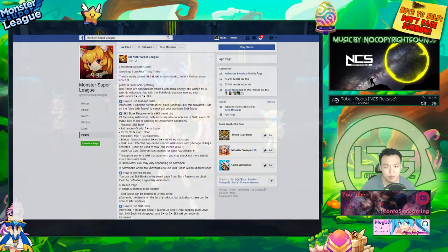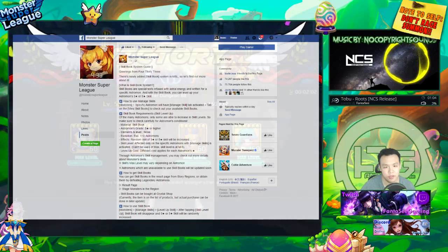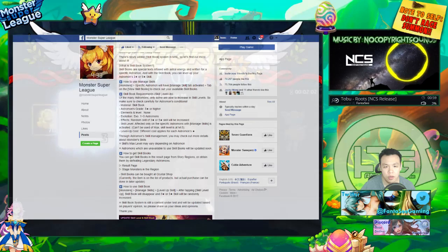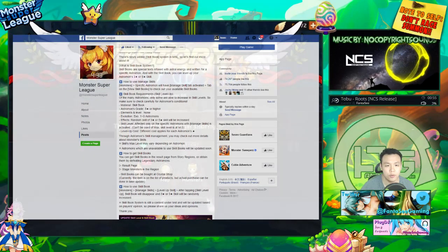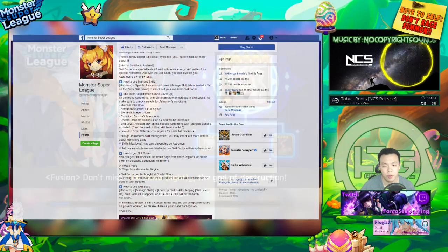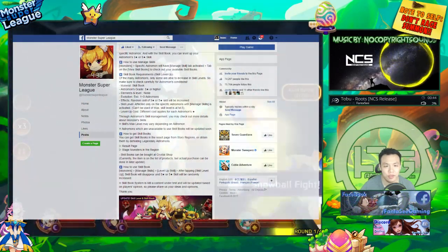How to manage skills: Astromons have a managed skill tab activated, and then you basically just open it and upgrade your skills. Not all Astromons are able to increase skill levels — only some, specifically the ones listed on the patch notes like the Miho, Succubus, and I think Yuki. But certain monsters are able to upgrade skills.